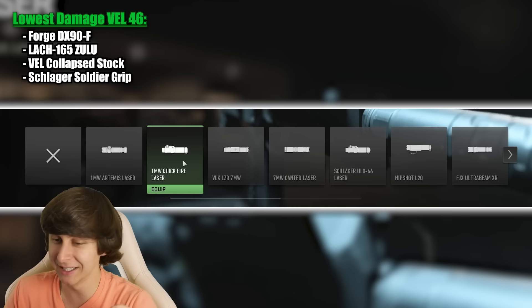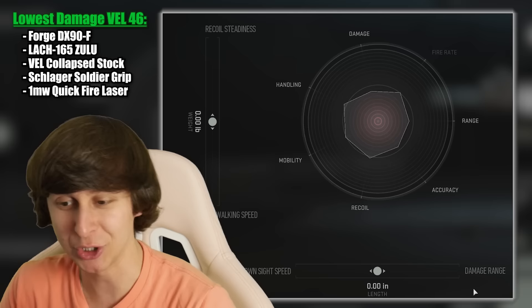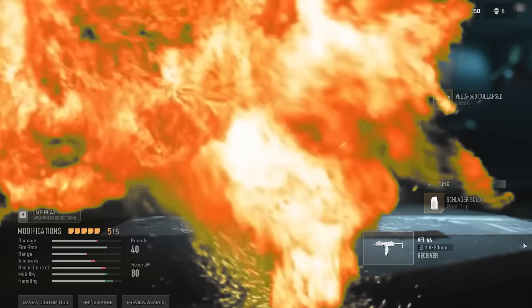I'm going to put on a cool camo too, might as well. Looks pretty. We can tune the attachments as well. For the barrel, we can actually lower the damage even more. I'm going to move the slider all the way to the left, away from damage. And there's the gun with the lowest damage that we're going to use for today's video. I'm actually really excited to try out this loadout.